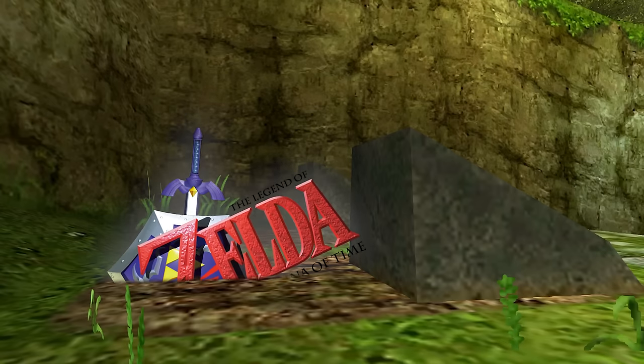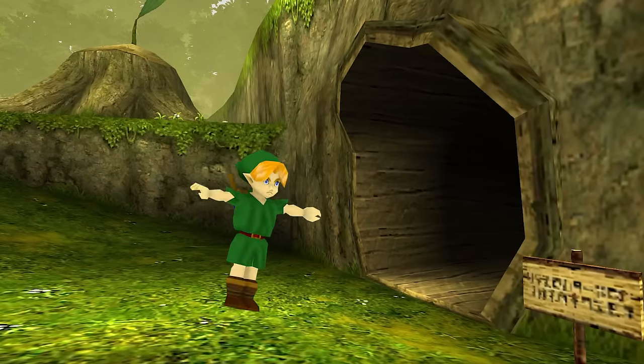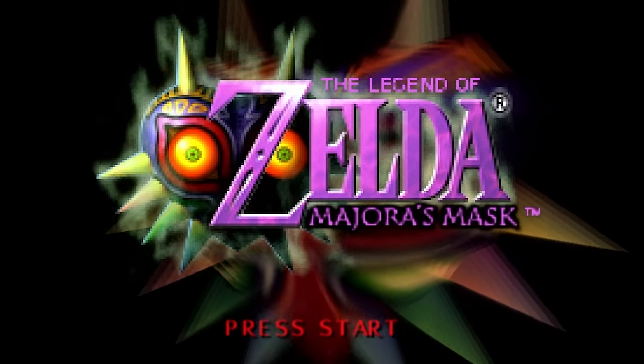It wouldn't be until after I soiled myself talking to a woman and traversed the entirety of Hyrule Field that I could climb onto the castle's front gate and snag a few invisible red rupees. Ocarina of Time may have taken a little while, but at the very least I knew of a few guaranteed locations once I got to leave Kokiri Forest — and that was not at all the case for Majora's Mask.